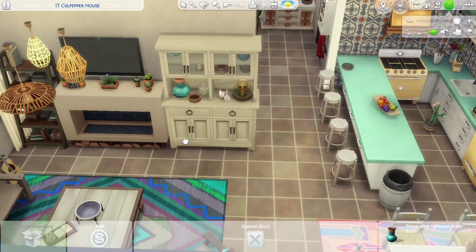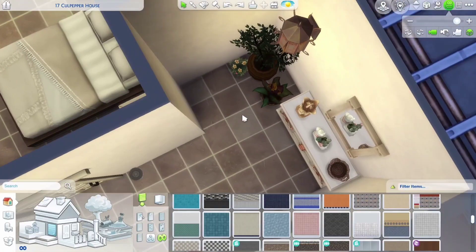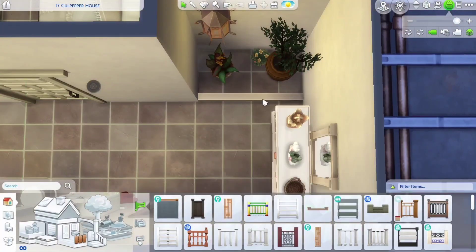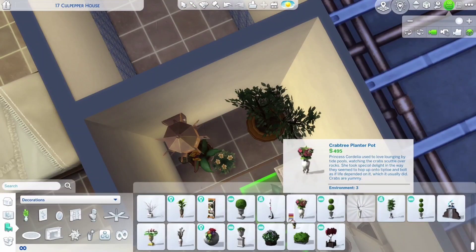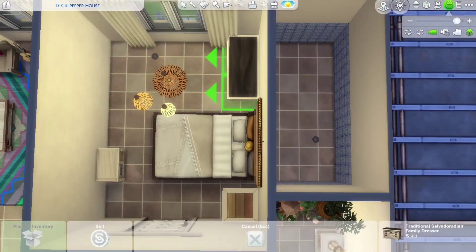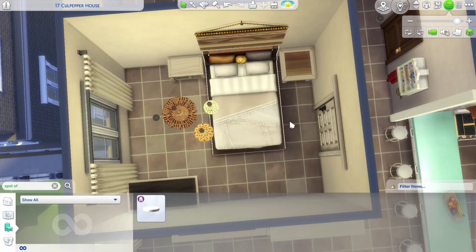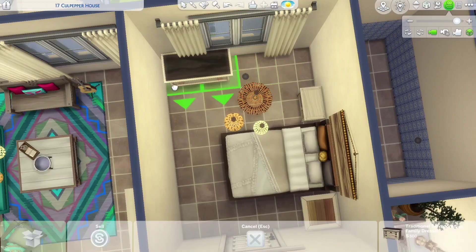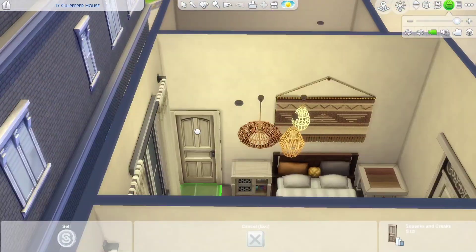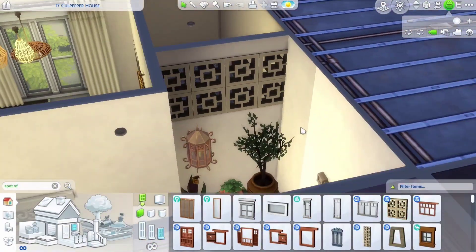We are in the bedroom, and I initially thought that this room was big enough for what I wanted, but I decided that I preferred to have the entrance to the bathroom be inside the room. So I changed the walls a little, and I also had to move the Jungle Adventure hutch to the living room. I decided that I wanted to create a little space for plants near the entrance — I thought that was an interesting use of the space. Not very functional, but I think it is pretty.